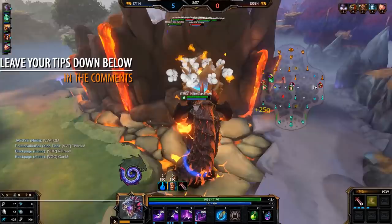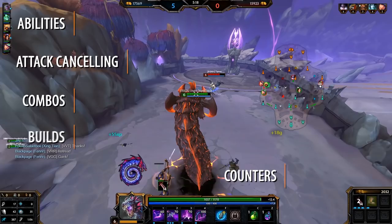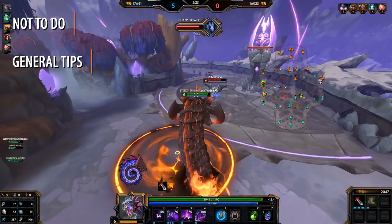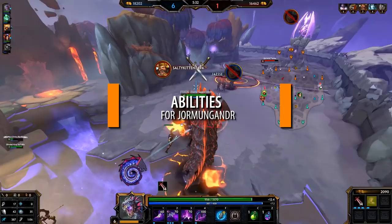If you're an experienced Jormungandr player or you just love playing him, feel free to leave any tips down in the comments below. In this guide, we're exploring Jormungandr in solo, support, jungle, and mid, going through his abilities, attack cancelling, combos, builds, counters, what not to do, and general combat tips. We'll be going through this guide from a conquest perspective, but you can easily implement this into other game modes as well. With that, let's go through Jormungandr's abilities.